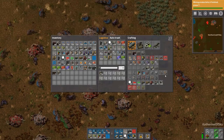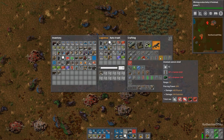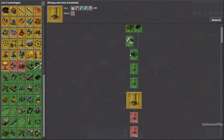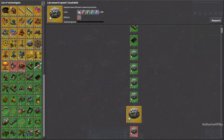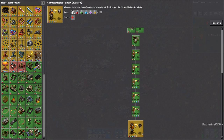Kind of wish I had those other shells just to test them. We have research to do — the next one is productivity 8, or we can get lab research speed, cluster grenades, inserter capacity bonus, or even better logistics slots.